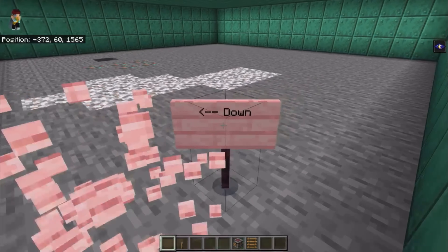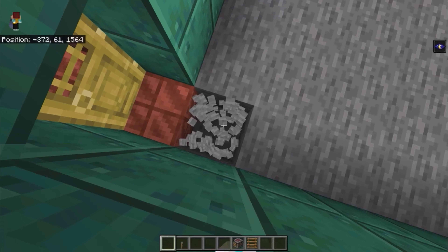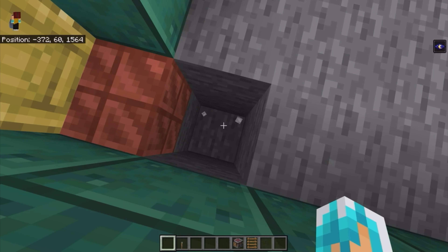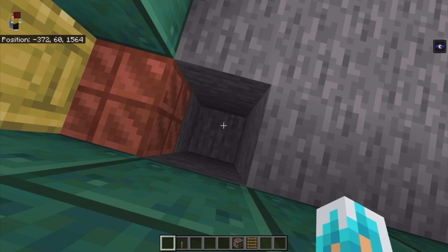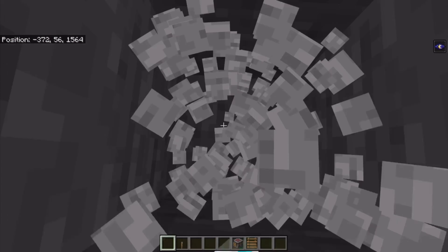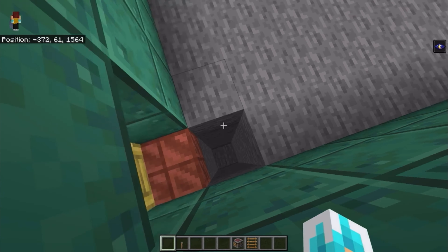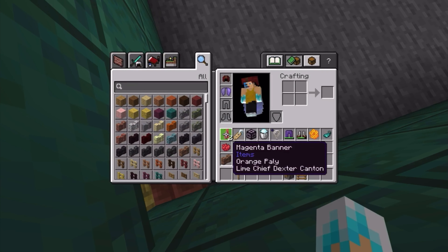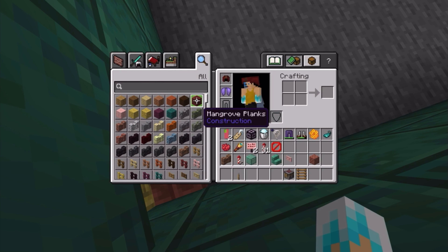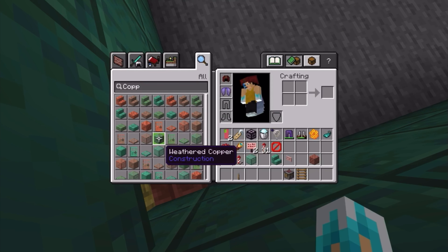I see the instructions my past self gave me. I need to dig six blocks down: one, two, three. Water will be pouring right there, and if you're wondering why I did six — it's flat blocks down from the copper grate.